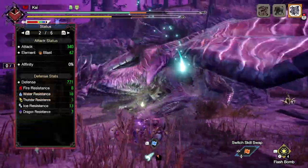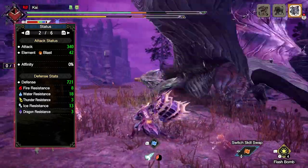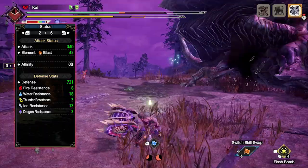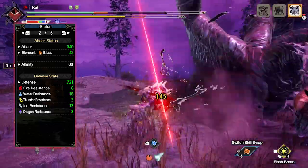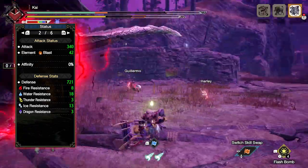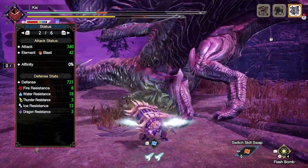If you've done what I've done here, you'll have a build with a raw attack of 340 with 42 blast rating. You'll have purple sharpness but with 0% affinity, which can be at least 50% when you take into account Weakness Exploit. You'll also have a decent defense of 721 that is strong against absolutely every single element in the game, especially ice and water. As for the switch skills, these are down to personal preference.